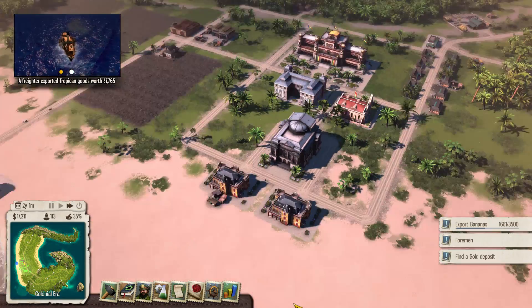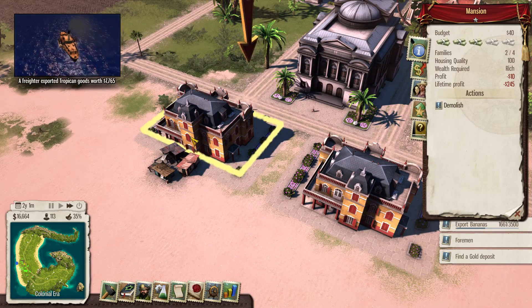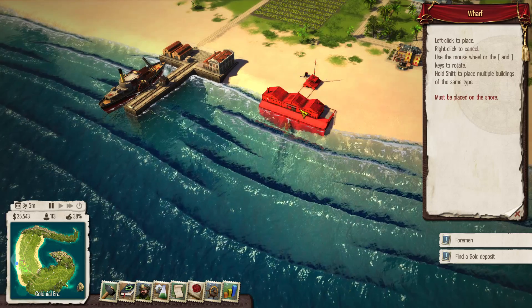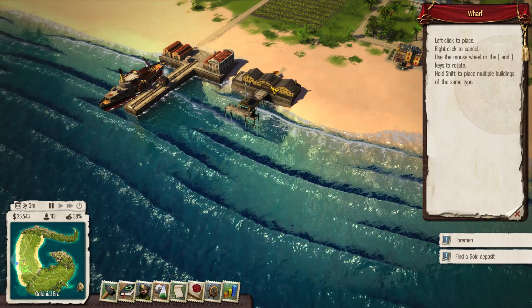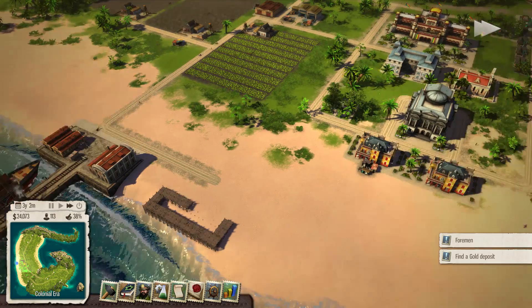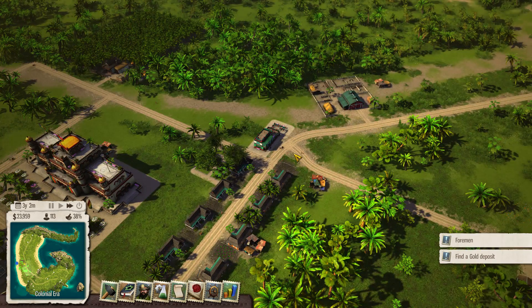Someone built a shack right behind one of the mansions — must be their extended family. People want more food, so a wharf is going to catch some fish. We'll put the next dock on the other side with a road going into it. That should help on multiple fronts: entertainment going in, more food variety, happiness should be going up. We're almost at 40% independence support and should be able to declare very soon.